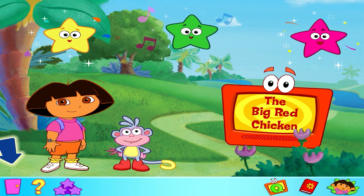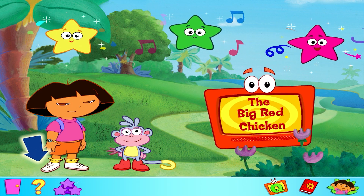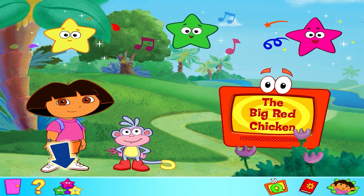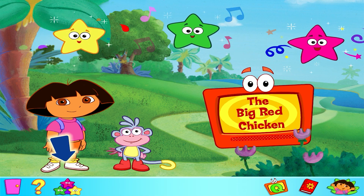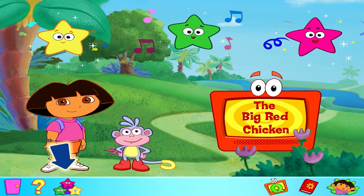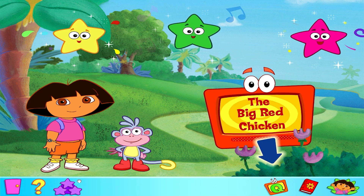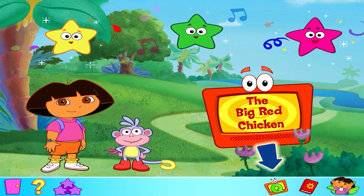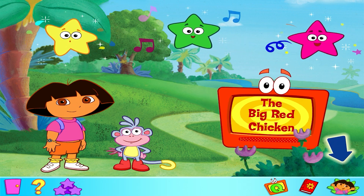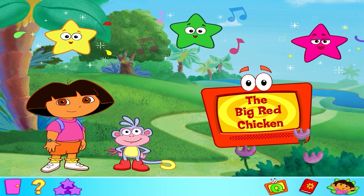To say goodbye and leave the disc, click on the exit button. If you need help at any time, click on the help button. Every time you play one of the three games, you'll win a Game Star. When you've won all three Game Stars, click on this button to explore Dora's Adventure Trail. There's a great surprise waiting for you. After watching Dora's Adventure, click on this button to do the adventure quiz. How much do you really know about Dora the Explorer? Click on this button to hear some Spanish words you can shout out with Dora. This is the main screen button — click here to come back to Dora and Boots at any time. Now let's go and play.